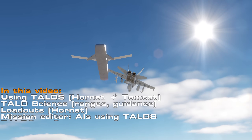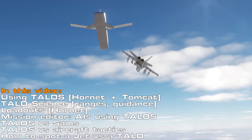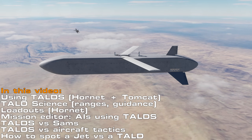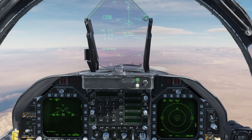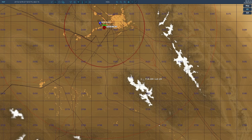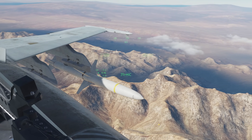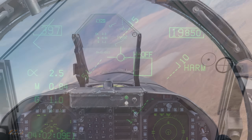Today we're talking everything TALDs — the Tactical Air-Launched Decoy. A glider with radar-enhancing design allowing it to play pretend as a fighter-sized object on radar screens. All you've got to do is approach a hostile SAM site, chuck a few TALDs their way, and engage with other weapons whilst they're distracted.